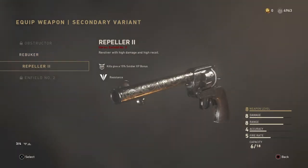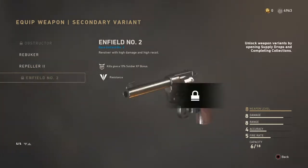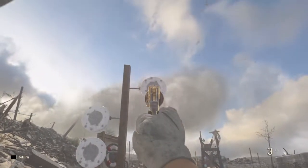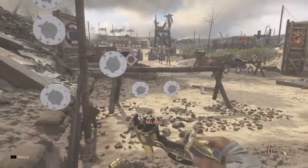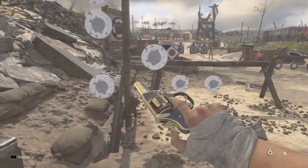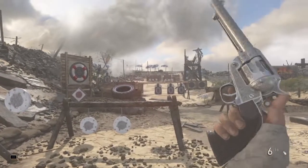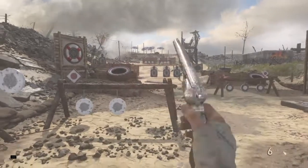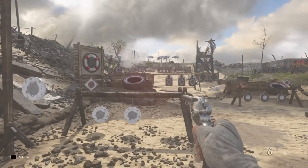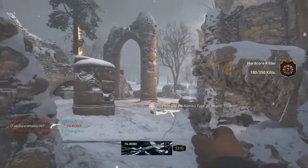These are the variants I have in the game right now — the Rebuker and the Repeller 2 Heroic version, both are really nice looking pistols. I'm trying to work on getting the rest of the collection, but these weapons are kind of difficult to come by. The Repeller 2 Heroic version has a nice hand action during the inspection — a little twirl, kind of like a cowboy. If you run with the Dualist ribbon, both hands do that little flip around, which is pretty cool.